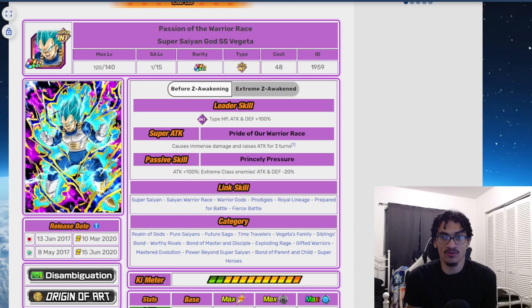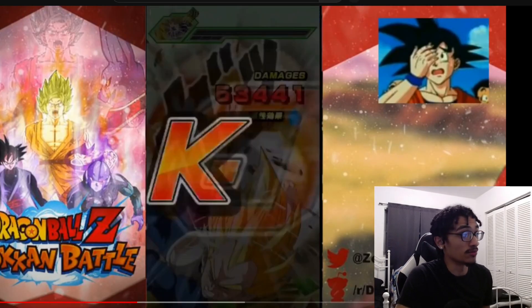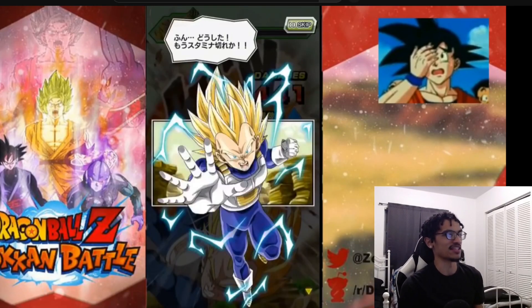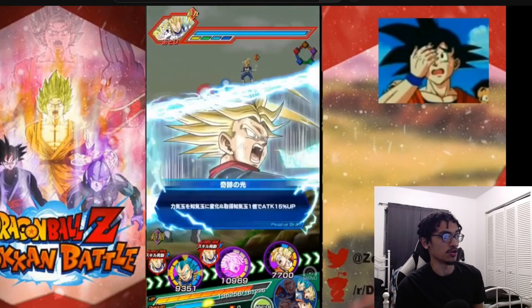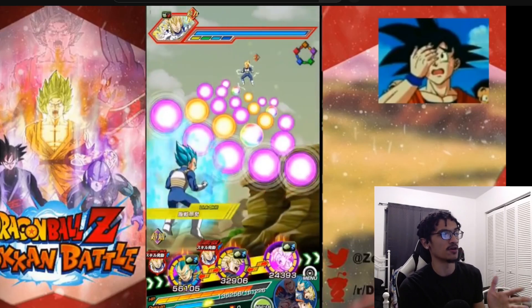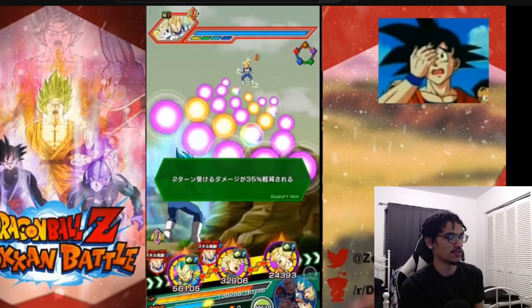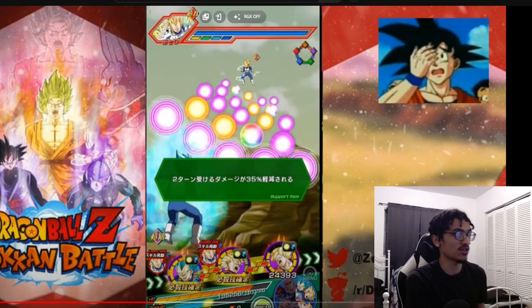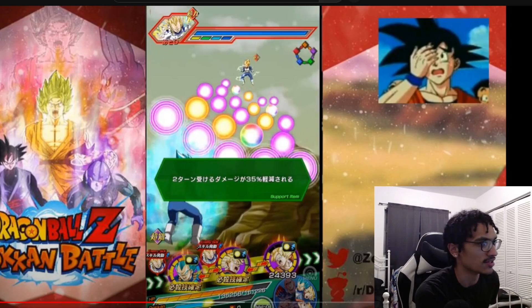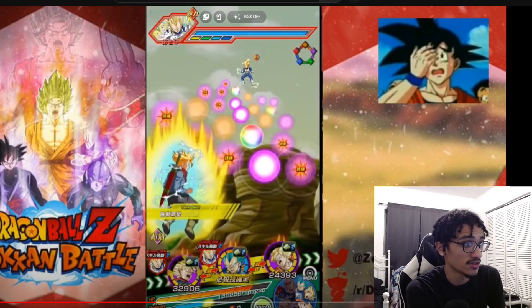INT Blue Vegeta back in 2017 was working pretty good. I went ahead and skipped to the part where he's getting his first attack with his best linking partner on this team, that being the INT Spirit Bomb Sword Trunks. We have double orb changers on the rotation - SSJ Goku changes orbs from AGL to INT, and Spirit Bomb Sword Trunks changes STR to INT, so you have one that changes STR to INT and one that changes AGL to INT.